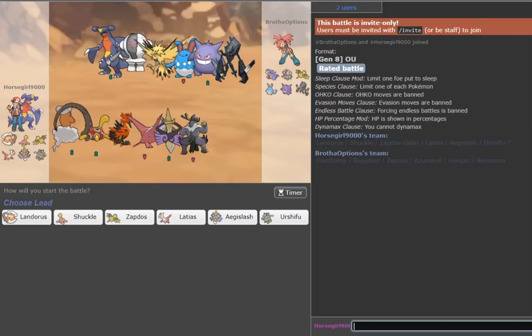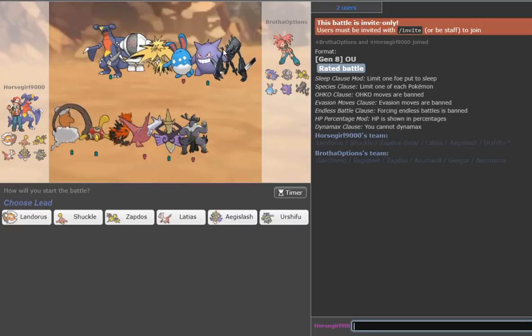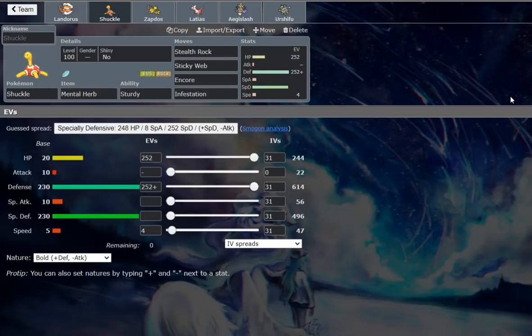Hey guys, what's up? It's Finch here. I'm actually using the wrong avatar, but we're going to be laddering today with a fun team. It's going to be using Gravity Landorus-I with Sheer Force and Modest nature with the combination of Sticky Web and Shackles. The idea is you get the Webs up, then you use Gravity, and you just kill everything. It's really that simple.